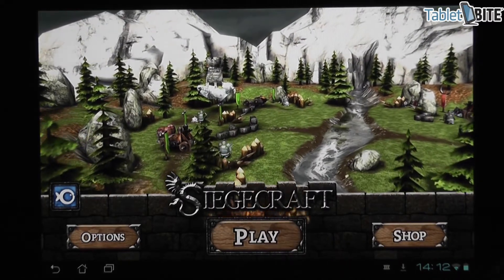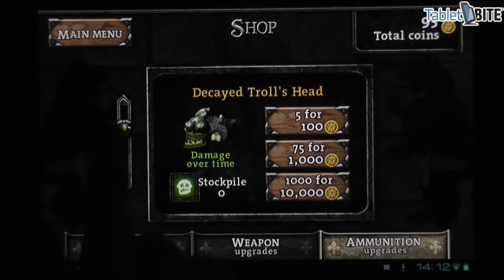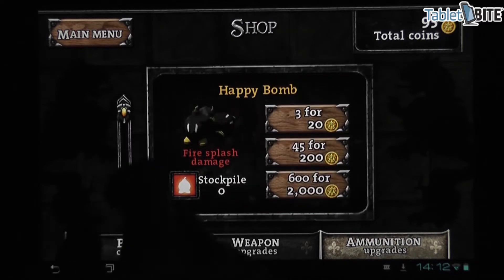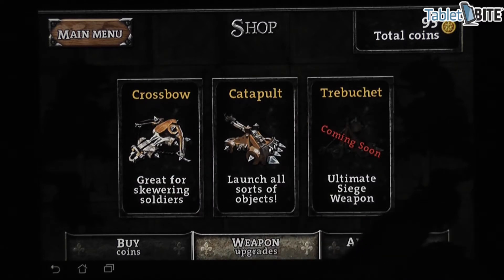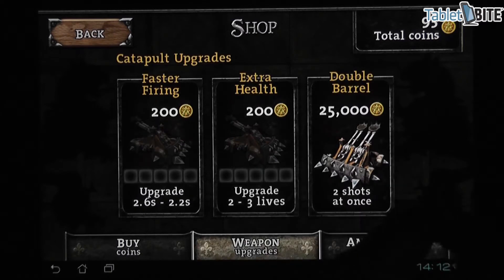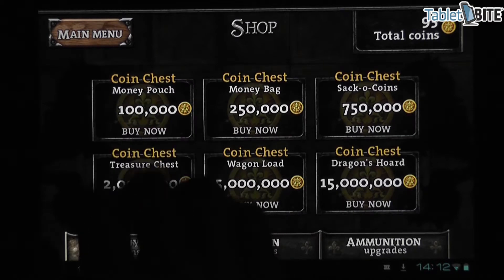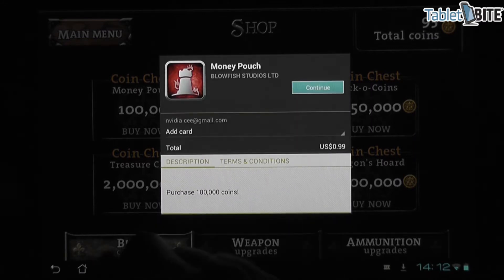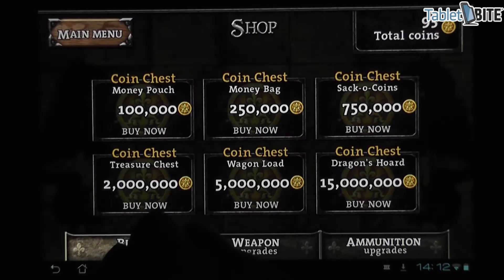Okay, so this is how the graphics look. You have the option to shop — you can buy a bunch of things. I believe the game is free but I'm not really sure. If you want to buy coins you have to pay for those. For instance, 10,000 coins — how much are those going to cost? They're going to cost $1 for 10,000 coins, which is actually not that expensive.